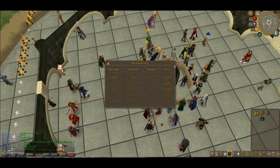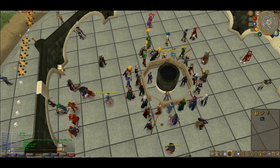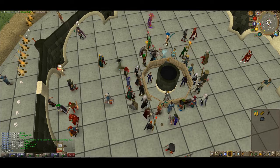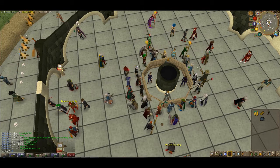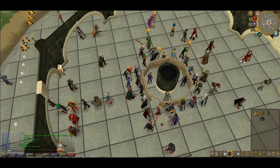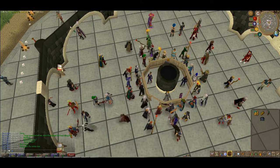Choose an item that you see people in the GE wearing. We've got a lot of dragon plate legs, we've got dragon boots — but they're going down right now, so I wouldn't merchant them. We've also got DFS, but that's not very good since not a lot of people use them; they'd rather just use dragon defenders.